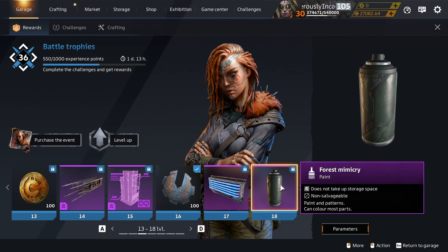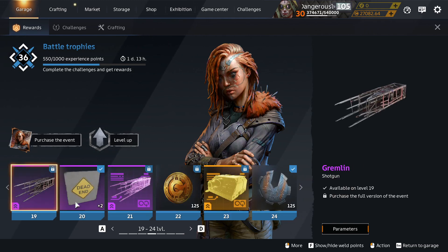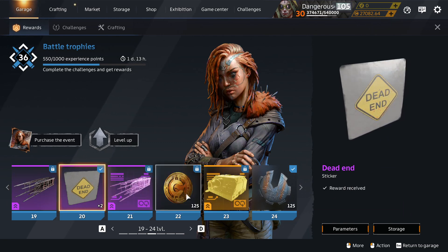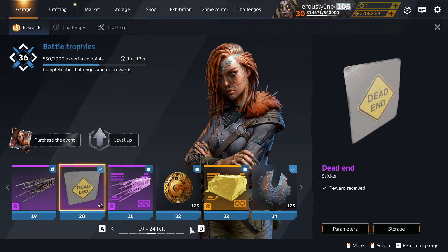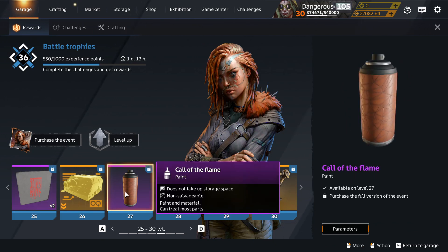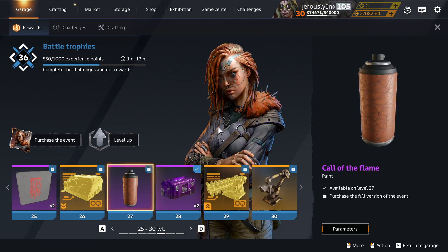Was it last season or a season before? Dead end sticker — that's not new either. We'll get onto the crafting bench in a minute. Network sticker — that's not new, that was in the Syndicate season. Call of the flame — that's not a new paint, that was from some season.